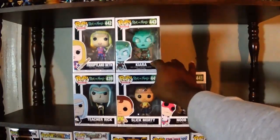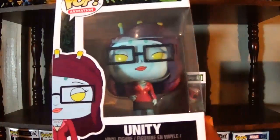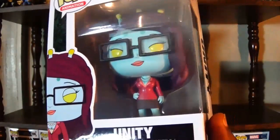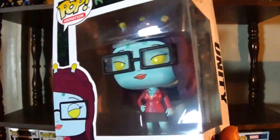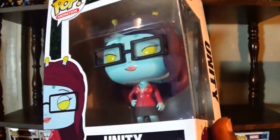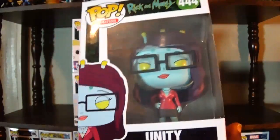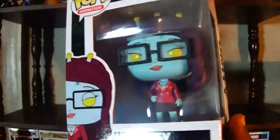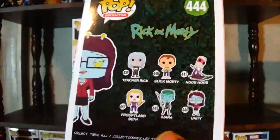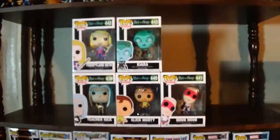We also have Unity — another character who was just in one episode but very cool. Unity is a hive mind, so she took over a lot of bodies, but this was the main body she inhabited. I really like the character; that was one of the deeper episodes, showing some emotion from Rick — you realize in the end that even though he's being very selfish, he actually did have some attachment to Unity. I like her design and the glasses, which actually have lenses in them.